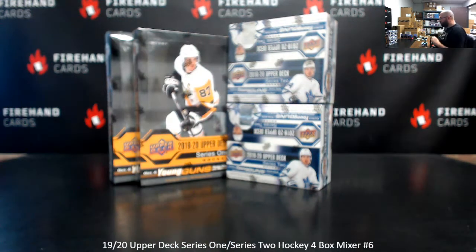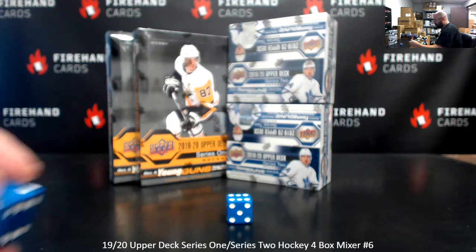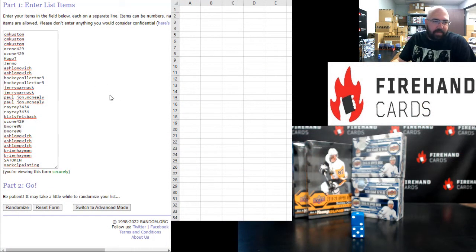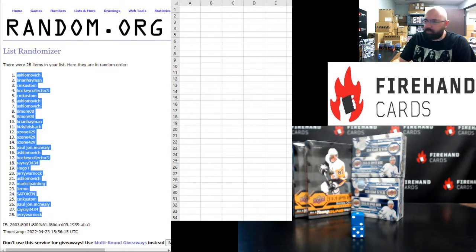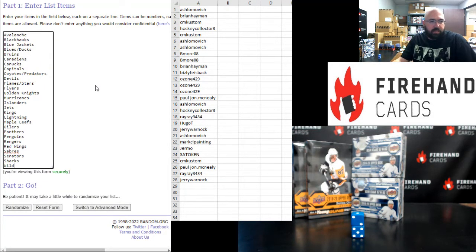Never randomize just once — that's the second time today I've already rolled a one to start. It's going to be one plus six, we're going to put that randomizer to work. It's probably going to respond to me by stopping on the seventh click. Alright guys, our participants — CM Custom up top and Mark C.L. Painting at the bottom. One, two, three, four, five, six, seven. A Shlomovich up top, Jerry Warnock at the bottom. Alright, to your squads — Avalanche up top, Wild at the bottom. Your three combo teams: Blues, Ducks, Coyotes, Predators, and Flamestars.